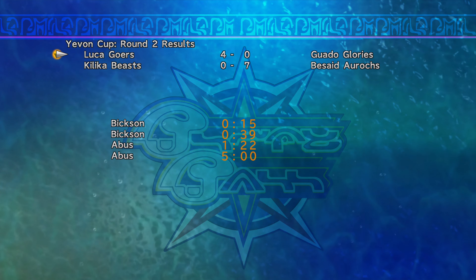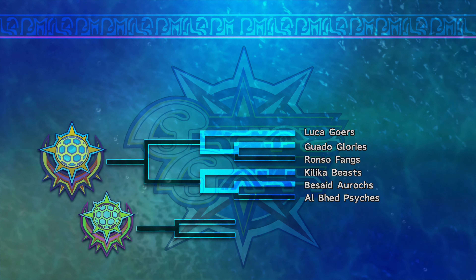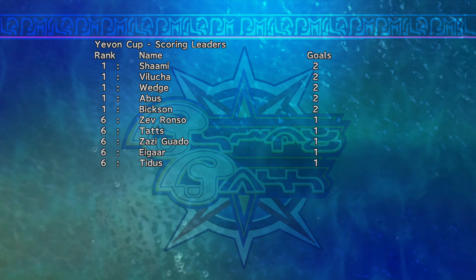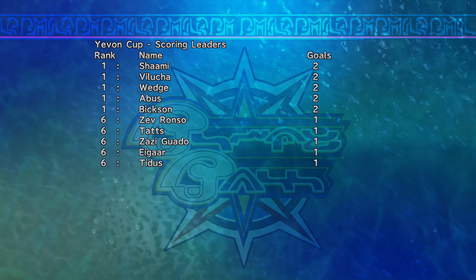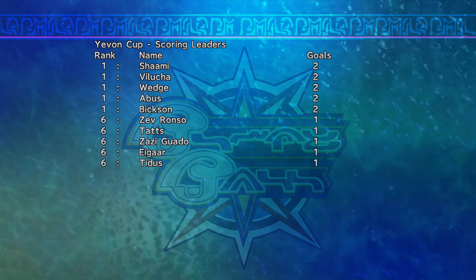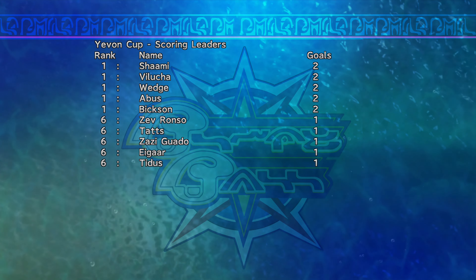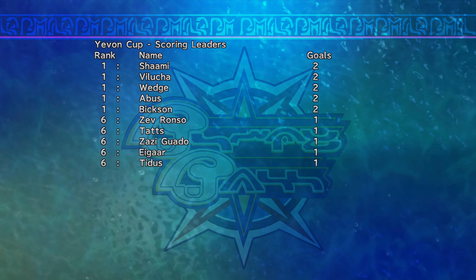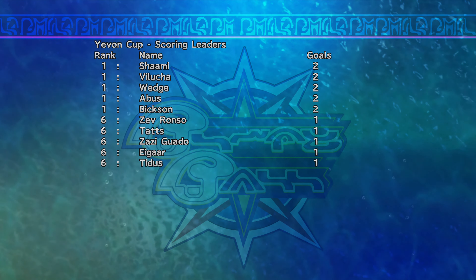We see the results from that round and... 4-0, that's concerning. It might be salvageable — just wait for the leaderboard with each player's scores. It's okay: there's no threes to make us reset, and Abus and Bixen are part of the Goers, who we play next. I just need to shut them out and keep them from scoring. If the RNG gods mess with you, we force their hand — we're gonna stop the Goers from scoring and get three goals for Zev, Tats, and Tidus. We got this. It's inevitable now.